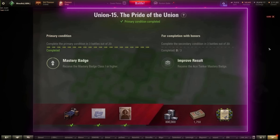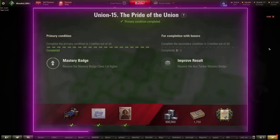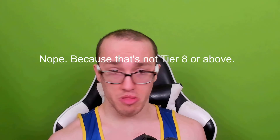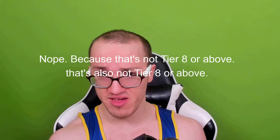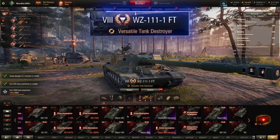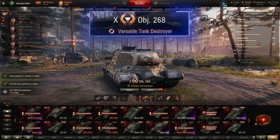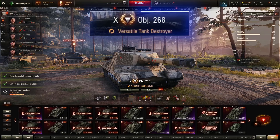Union 15: receive the Master Badge, First Class or higher, for any battles out of 20; secondary is Ace Tanker for any battles out of 20. Best choices are currently tanks like the WZ-131G, T-34-2GFT, WZ-111-1GFT, SU-152, and Object 268. Use the Object 268 — very easy ace and fun tank as well. Make sure you start this mission with an ace tanker in your first game, so that you have 19 games to try for two more ace tankers.